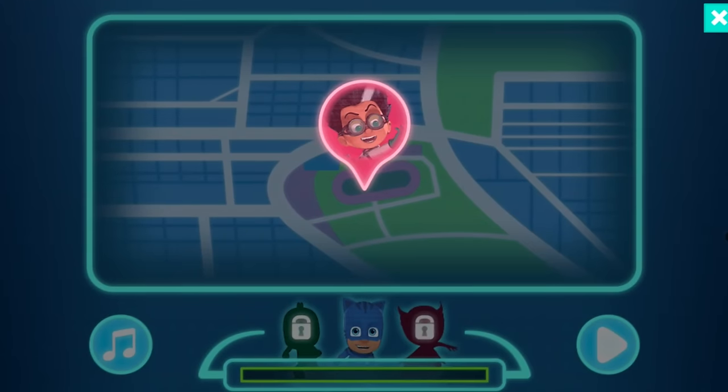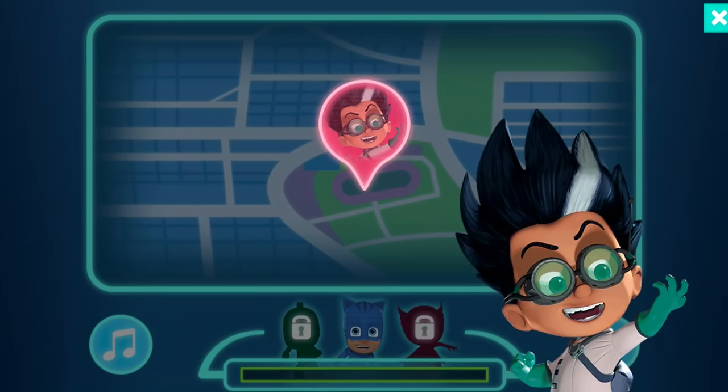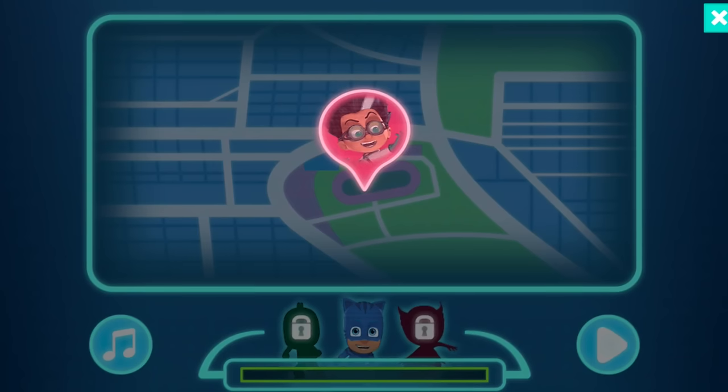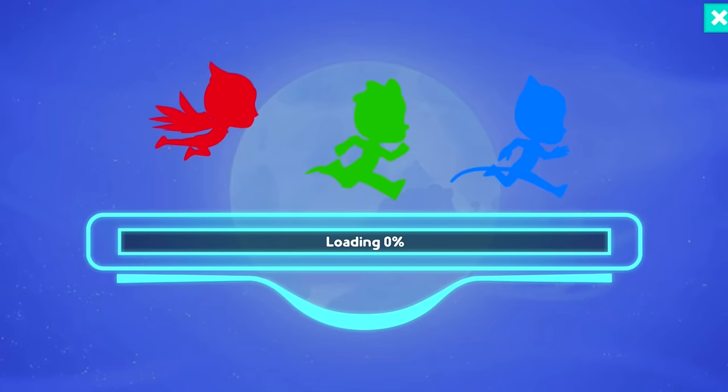Romeo appears on screen saying all his plans are brilliant. We've got Romeo on our scanner. There's a music button, and if we tap Romeo we can start his level. Let's go — Romeo loading!